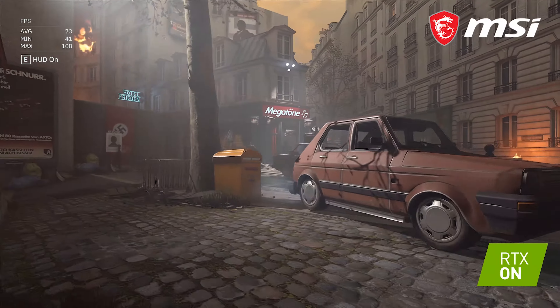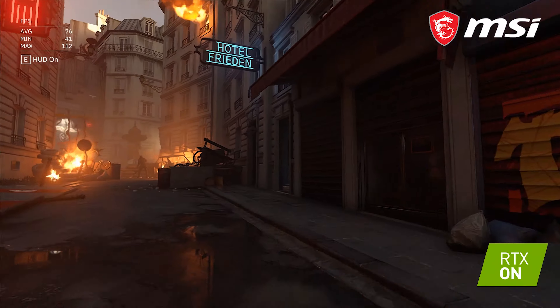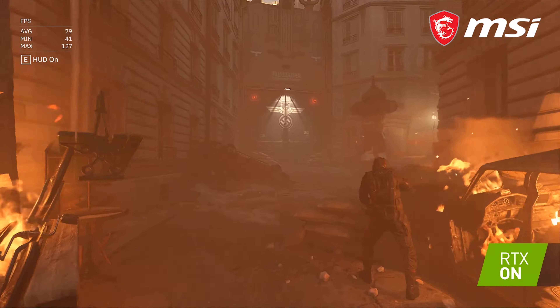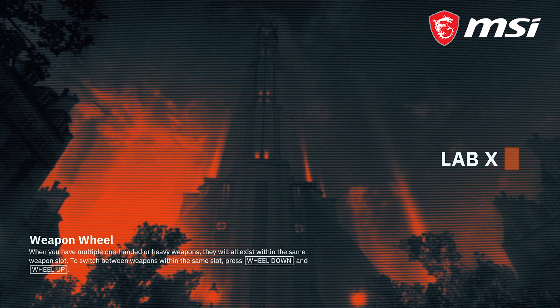DLSS, that is Deep Learning Super Sampling, is a method from Nvidia that makes your games look better. Instead of forcing your GPU to render higher resolution frames, which can be really taxing on your graphic card, it predicts what your frames should look like.